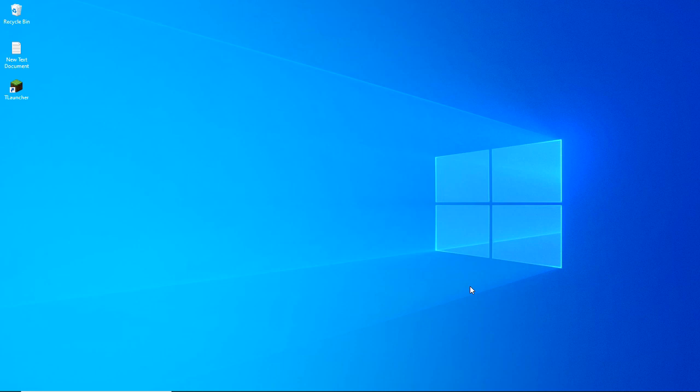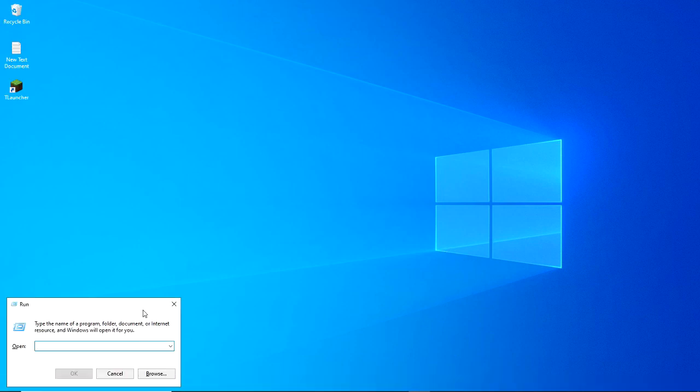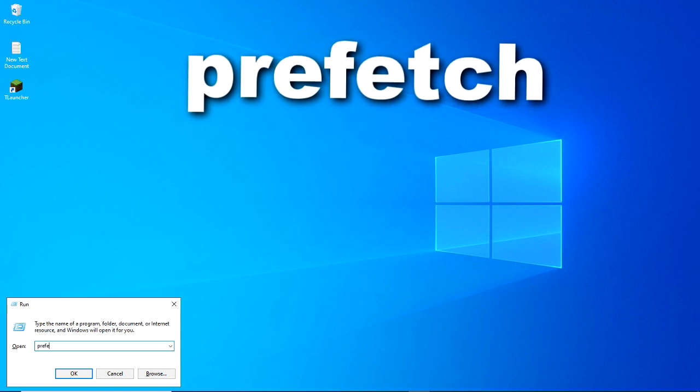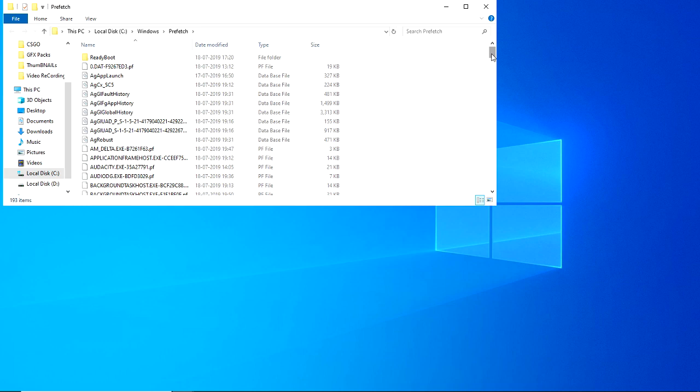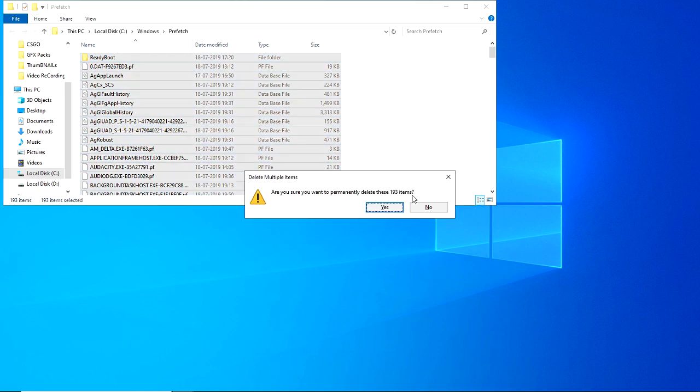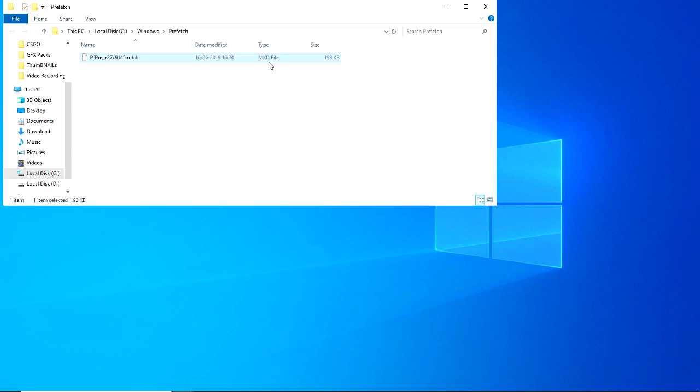Now open Run again and this time type 'prefetch' and click OK. The procedure is the same as what we did with temp — permanently delete all the files and click Skip when the pop-up appears.